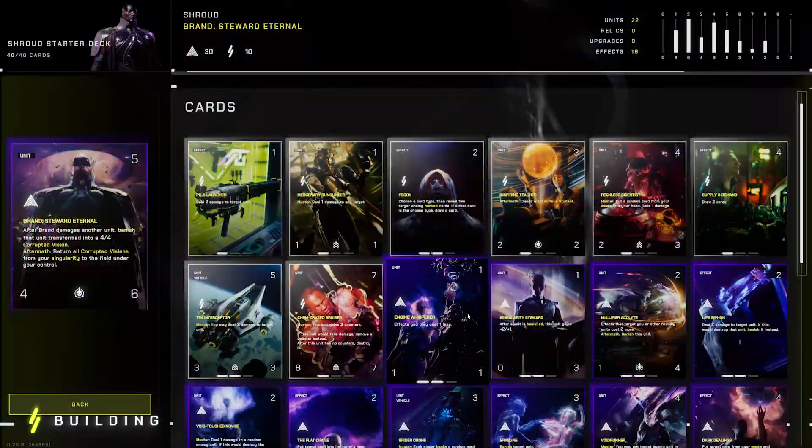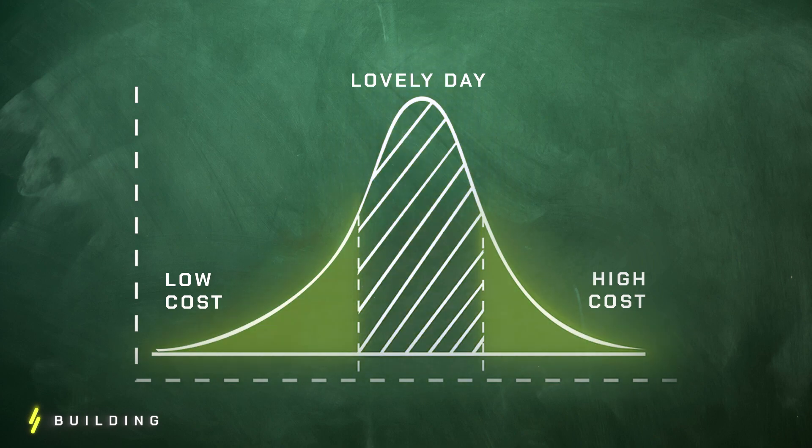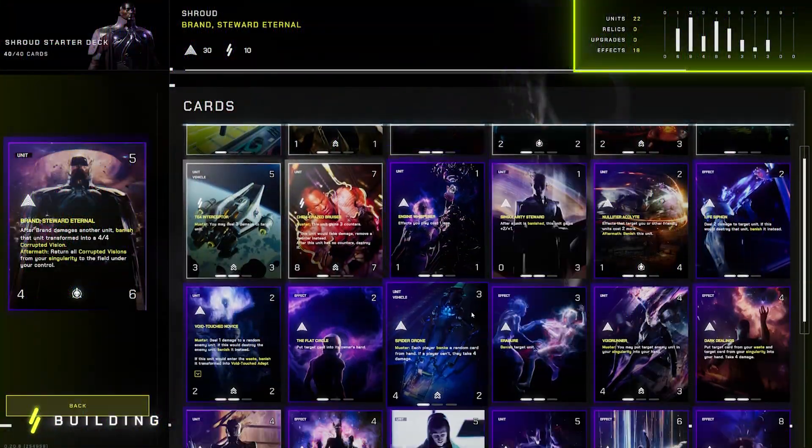You may hear people talk about either a mana curve or an energy curve. If you go to the deck builder in the top right, you'll see exactly what they're talking about. This is a visual indicator of both the cost and the quantity of cards in your deck. The reason it's called a curve is because you want it to look like a bell curve — exponentially higher in the middle and tailing out on the ends. This means you won't be flooded in the late game with low-cost ineffectual cards, and in the early game you won't have a handful of eight-energy cards you can't play. If you're playing a control deck, your curve will be a little further to the right; if you're playing aggro, it may spike around two or three cost cards.